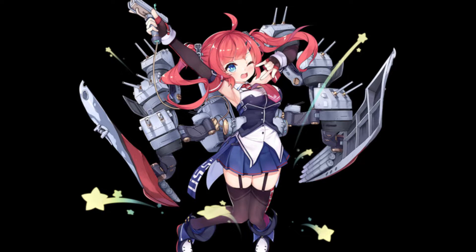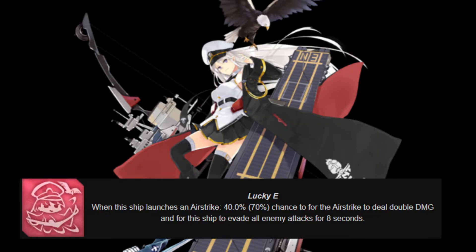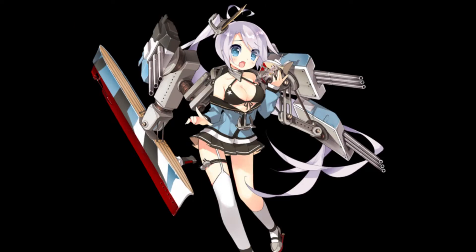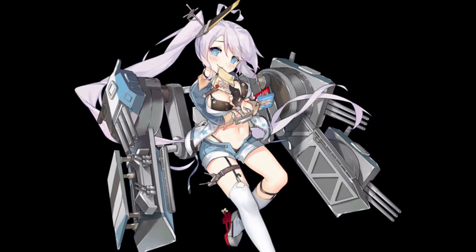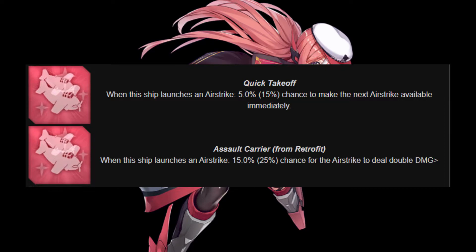Her retrofit pushes that even higher while also giving her some survivability. It's highly recommended to get Sandy's retrofit. Enterprise is a good boss killer due to her skill, and she's pretty good in PvP as well. Portland is a very good tank who starts off as a rare blue, but the retrofit pushes her to purple rarity and makes her really, really tanky. Ranger is good if you want to save fuel and just pull the RNG lever every time you air strike.